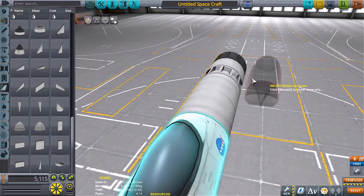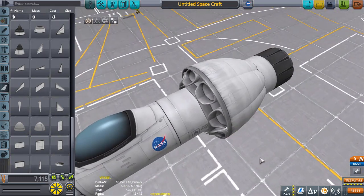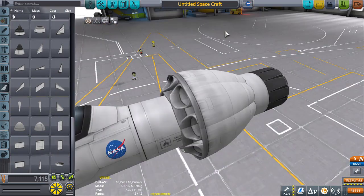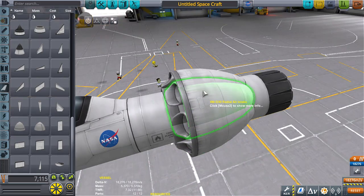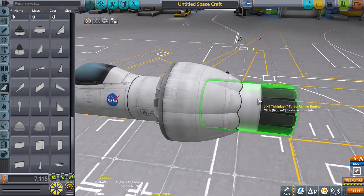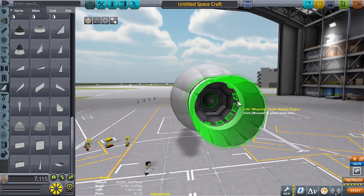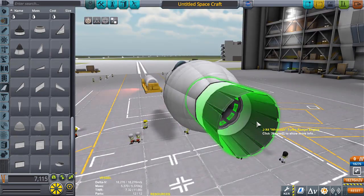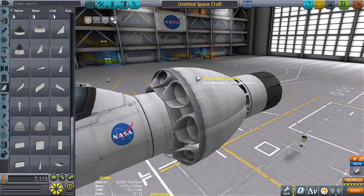A fun history lesson: back in the day you could slap on a ton of air intakes for one engine — this was called 'air hogging.' Air was treated like a resource in the game's engine, so even at 50,000 meters where each intake received only 0.01 units of air, having a hundred of them meant the engine still received enough air to operate at extreme altitudes and you could almost reach orbit on just a jet engine. However, they've since fixed this bug, so it no longer applies.